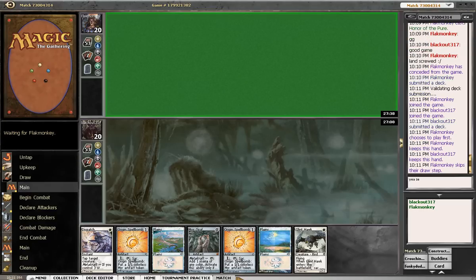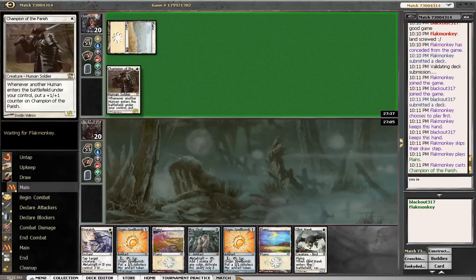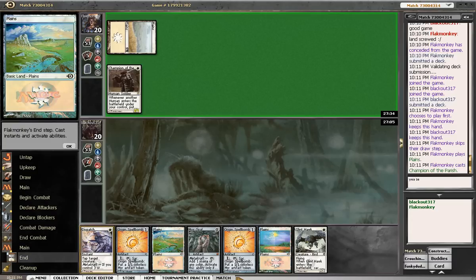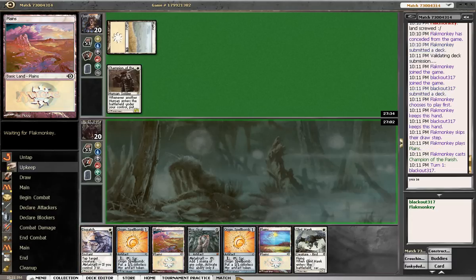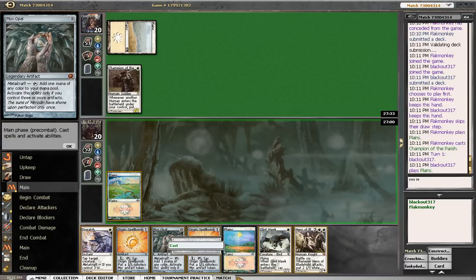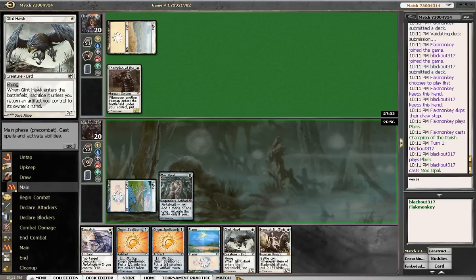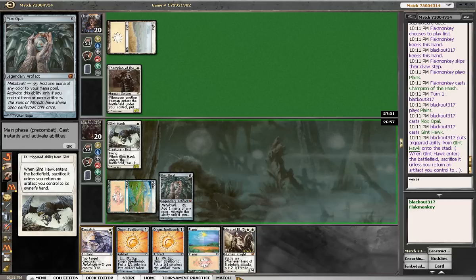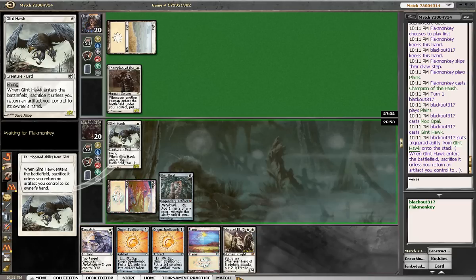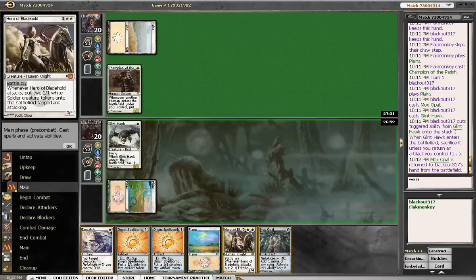Hey guys, MTG Noob here with an interesting hand. He's got the turn 1 champion, which doesn't really bug us too much at the moment, but it's not amazing. We're going to play a plains, an opal, glint hawk, rebuy the opal, play out the opal, and pass the turn.